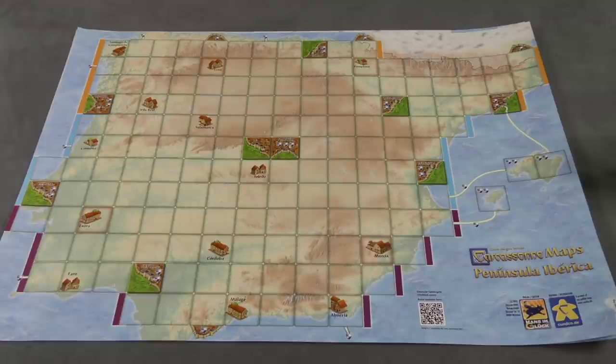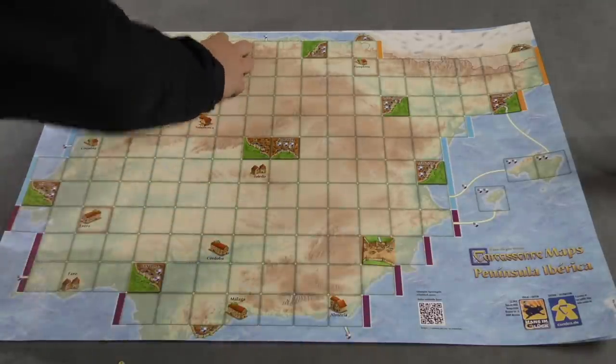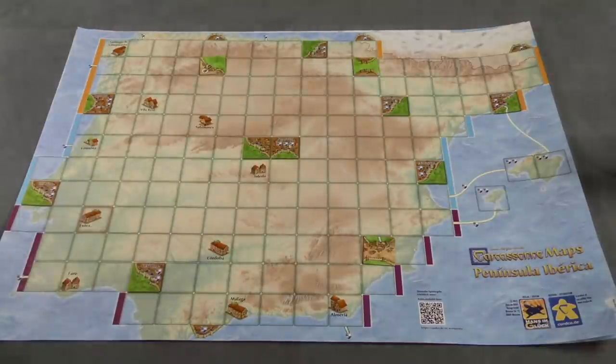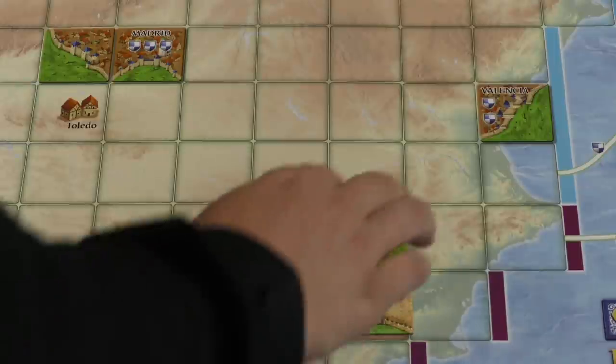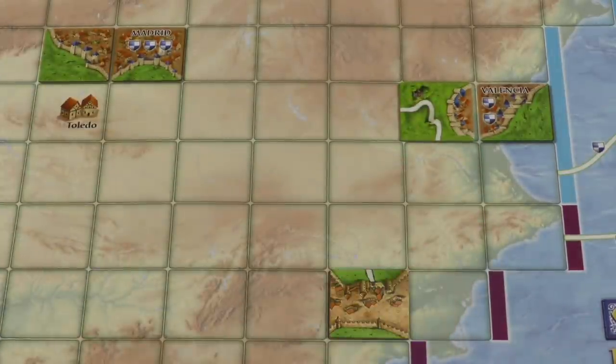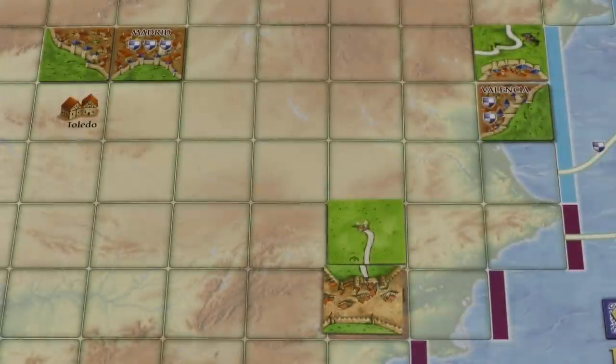You'll notice there are some spots on the map that have a red background — on those you'll put the starting tile and a couple other tiles, and that's where you're going to start from. You have to start from three different areas. Everything else plays like Carcassonne. You have to place next to a tile, but you can't connect to a city that's pre-printed on the map. If you build your tiles in such a way that you get up to it, you can connect to it, and then build on the other side. So the pre-built stuff can be part of the game.